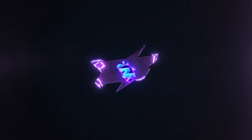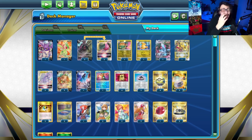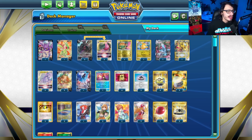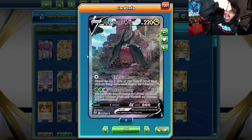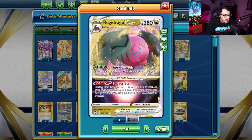Let's go scope out my Regidrago list. Here is my Regidrago V-Star list that I've been working with. I am using the Battle VIP Leafeon engine and experimenting with it. The idea of the deck is if you get a turn one Drago and a turn one Leafeon going first, you can attach an energy with Greening Cells to your Regidrago, get two energy on it, and build it up very quickly. With an attachment for turn, you can build up a Drago in just two turns, basically, thanks to Leafeon. Then you can use Apex Dragon to copy any Dragon Pokemon from your discard pile, like Dragonite, to build up another Regidrago.